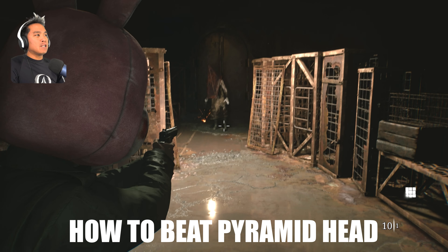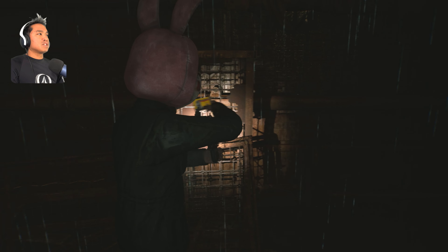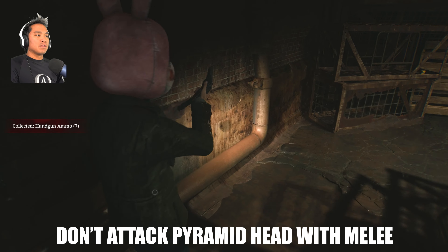It's Pyramid Head — just unload on him. Once he gets close enough he's gonna start throwing his sword at you. What I do is go in a circle — grab all the stuff first. I want to grab all the bullets in the area and kind of stick to the wall. Grab all the bullets, then reload — he should be right there.